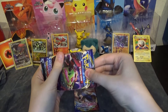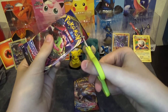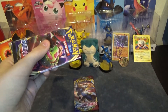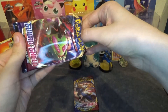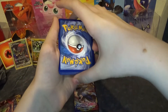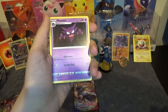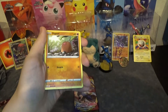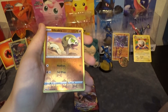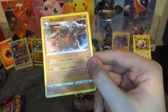Now on to Sword and Shield Base Set. I've talked about Zacian V before — Squirtle pulled it in his Elite Trainer Box battle. A good gold card to go for would be Gold Zamazenta. I have Gold Zacian but not Gold Zamazenta, and I think Gold Zamazenta is actually worth quite a bit, although Zacian is worth more. We got Haunter, Pumpkaboo, Snom, Diglett, Ferroseed, Gossifleur, Roselia, Joltik, a Reverse Silicobra, and a Rhyperior Holo. This is a very nice pull — I don't think I had the holo.